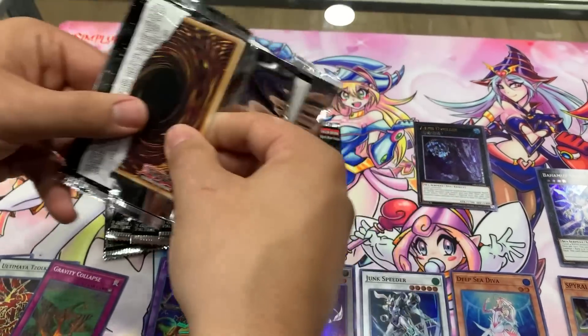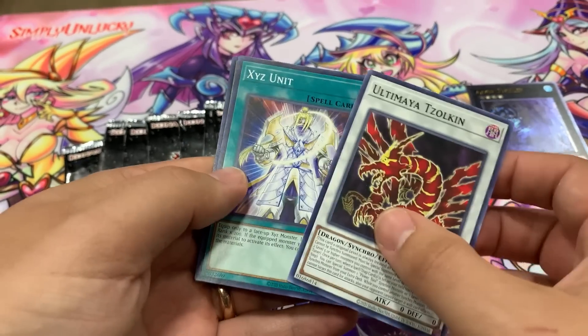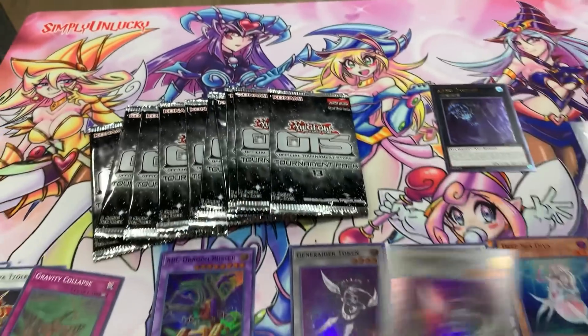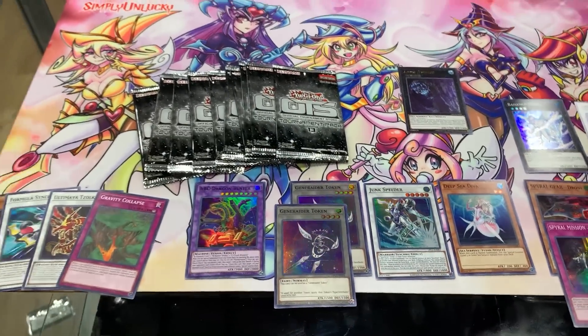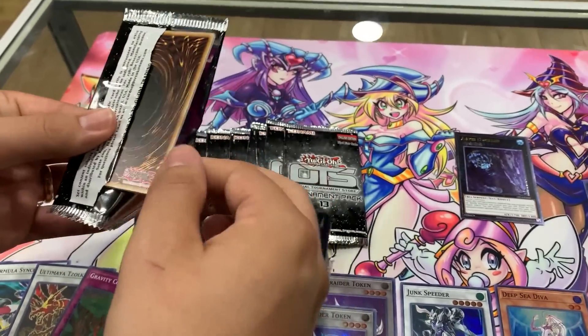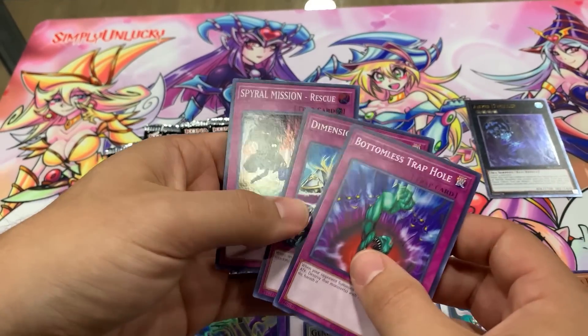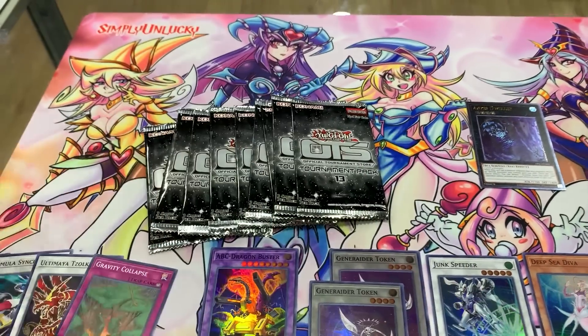It looks like we're starting to get a little repetitive. Can I get another Deep Sea Diva? I really do think I need that card for the deck. Another Generator Token — that's still nice. Two of those. Can we show you guys another Ultimate Rare? Can we make it happen? All traps — it's a trap.